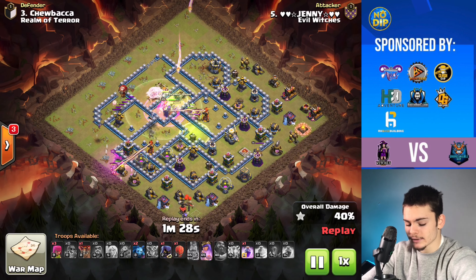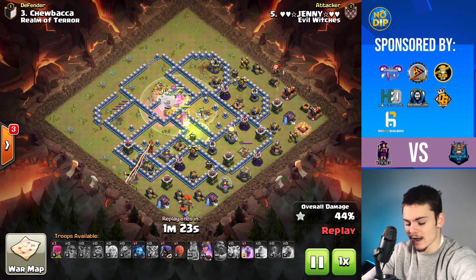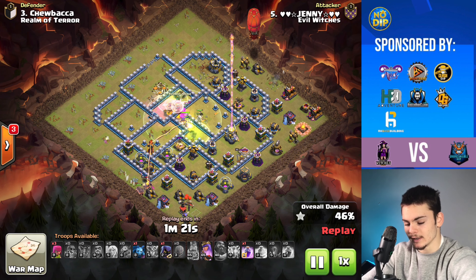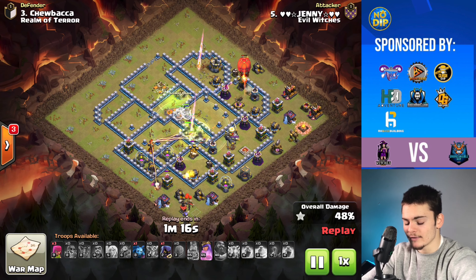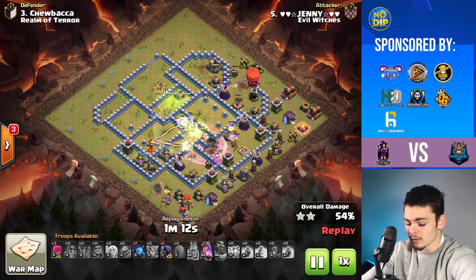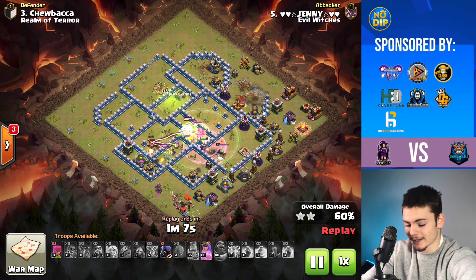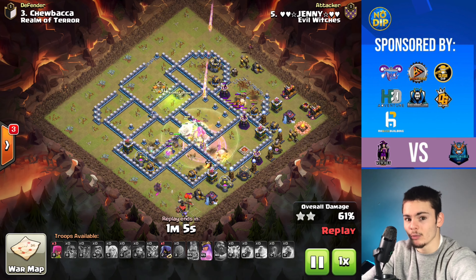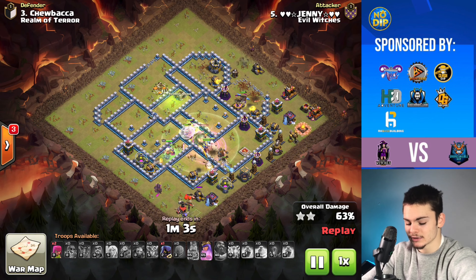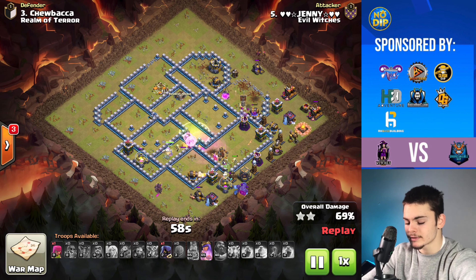We're going to go ahead and use a Warden ability and a Rage Spell right now, which will allow our Super Witches to go through, and we're not really worrying about the Eagle Artillery too much. We're using our next Jump Spell, which will allow our Super Witches to just keep going through the base. Notice we still have a Stone Slammer which we haven't used yet. We went ahead and took down that Mortar so the Stone Slammer can go to that Air Defense and take down that whole compartment. Our Super Witches are just going to keep going through the base — they're pretty much invincible when they have those healers on them. They're such tanky troops, and with the addition of those massive skeletons, they're incredibly strong.